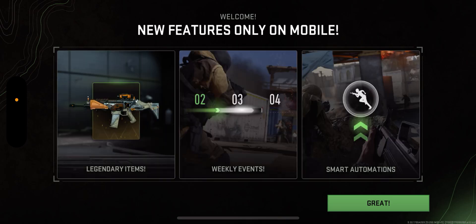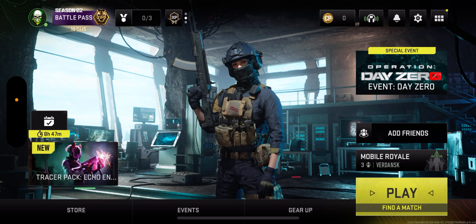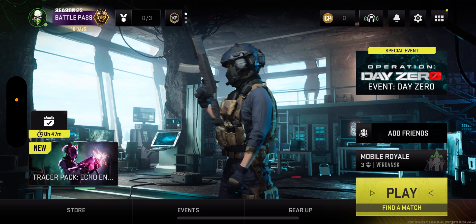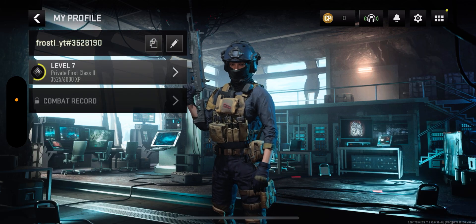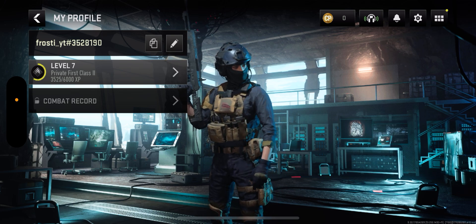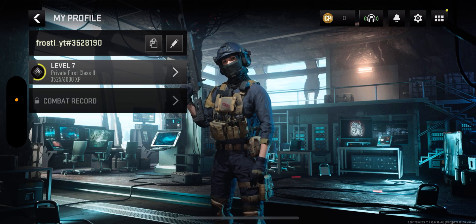Oh, new features on mobile. There are legendary items, weekly events, and smart automations. Okay, so we're going to be taking a look at the layout. To start off, we've got your profile — I am playing on my PC account. You can check your level and stuff. I'm not a high level because I just don't play on this account at all.